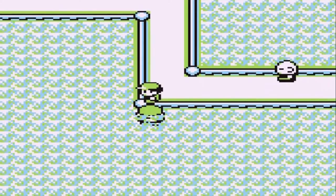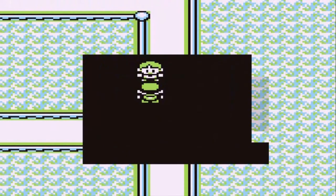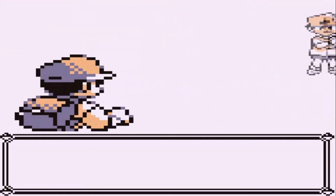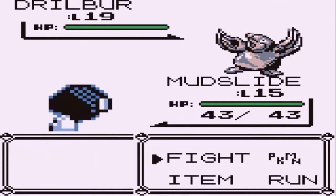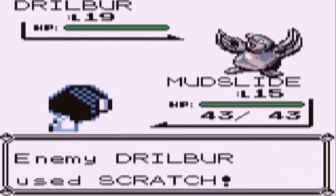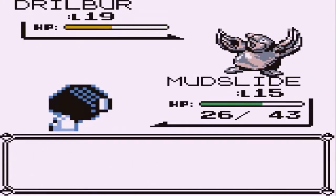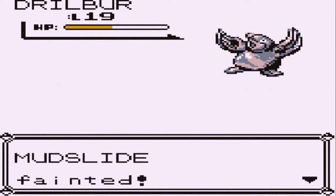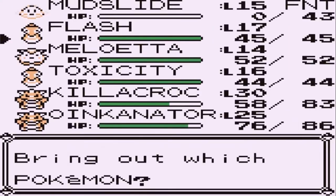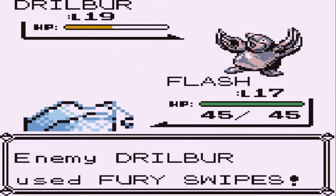We are winning continuously. This next trainer says he just became a trainer but thinks he can win — all right, let's take on a Drillbur. It's a good matchup — let's go straight for a Bubble Beam. Drillbur is a pretty strong physical attacker. Bubble Beam takes half its HP. We need to survive one more Scratch — good gravy, yeah, wasn't going to survive that.